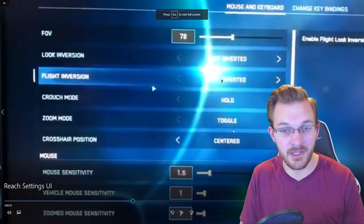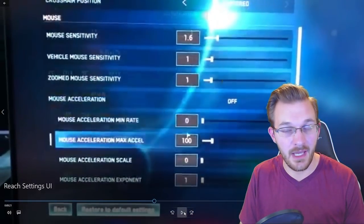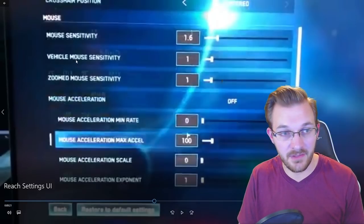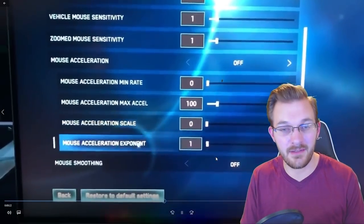Holding it down really just throws off my aim. Crosshair position — you can actually have it centered, or presumably legacy as well, which is a great option. I think most PC players will want centered, but it's really glad to have a legacy option too. You get different mouse sensitivity, vehicle mouse sensitivity, and zoomed mouse sensitivity as well. Mouse acceleration you can turn off, along with mouse acceleration minimum rate, max accelerate, scale, and exponent — a lot of different settings right there.